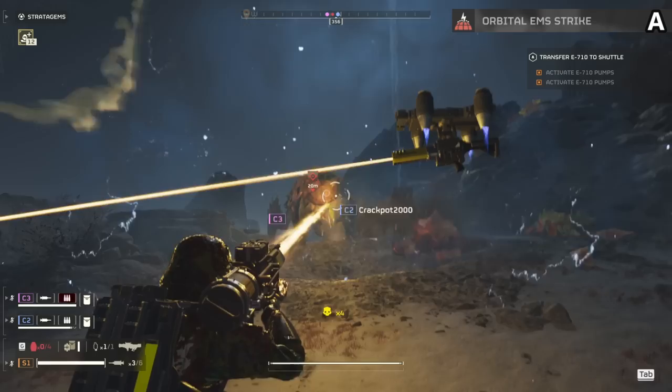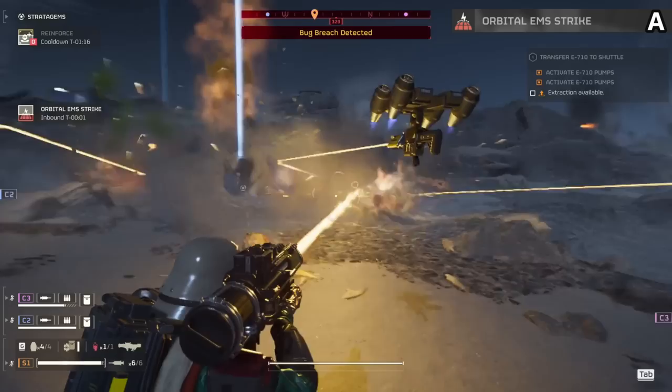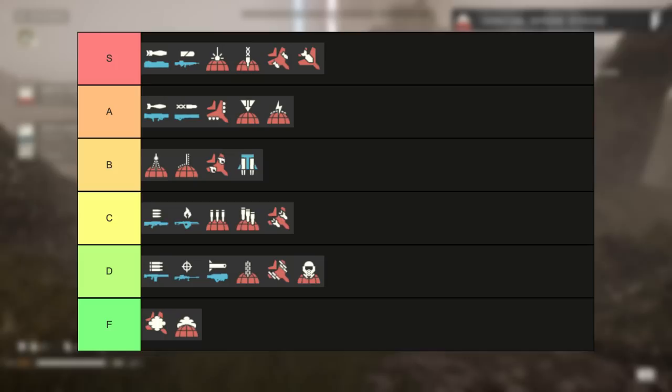The Orbital EMS Strike goes into A tier. This has a quick cooldown and allows you to completely freeze an army in an instant. It can be tough to hit at the right time and the EMS mortar is usually better, but having this can save not only you but your teammates as well. Place it on a bug breach and you couldn't be happier.